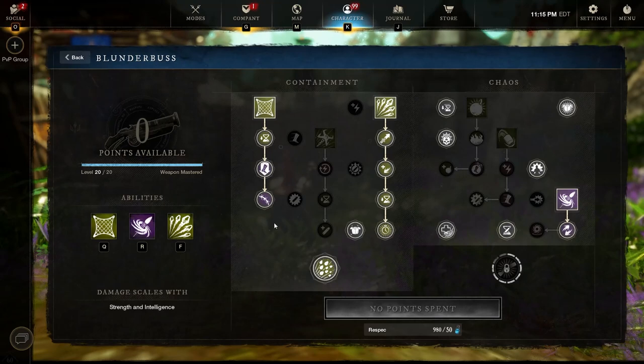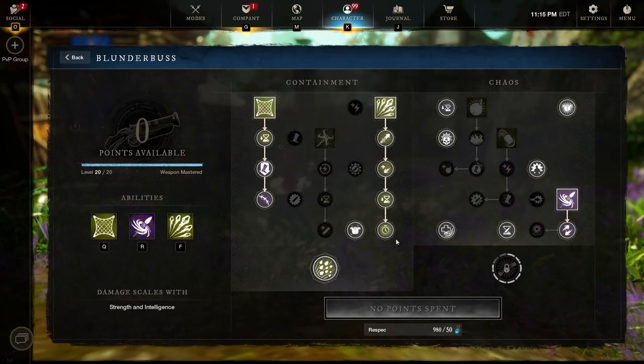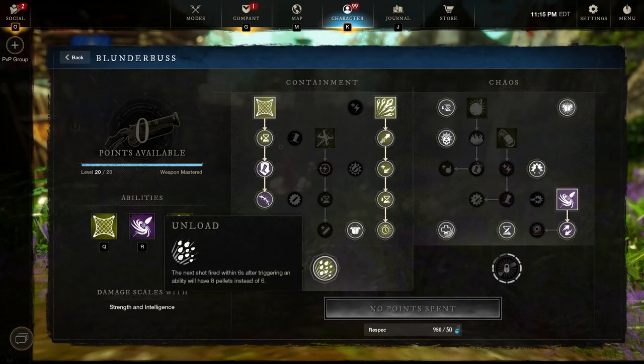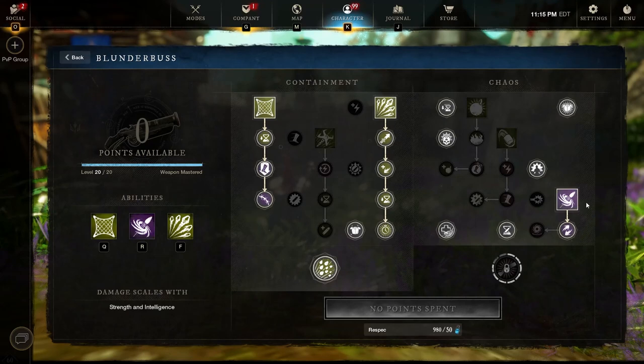For the Blunderbuss, this is how we're going to look. We're going to get every point on the net shot — we're going to be using that net shot from a distance. We're going to get every point on the Shrattano Blast, and we're going to use it after we hit the enemy with a blast shot or whenever we find an opening. We're going to be getting on-load because most of the time whenever we use a basic attack, we use an ability before — net shot, basic attack; blast shot, basic attack; Shrattano Blast, basic attack.